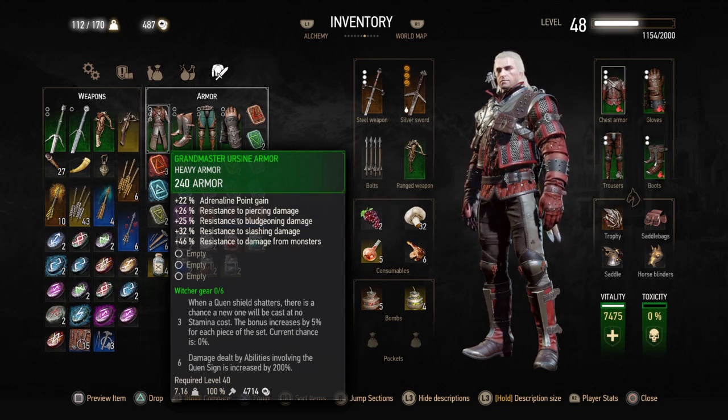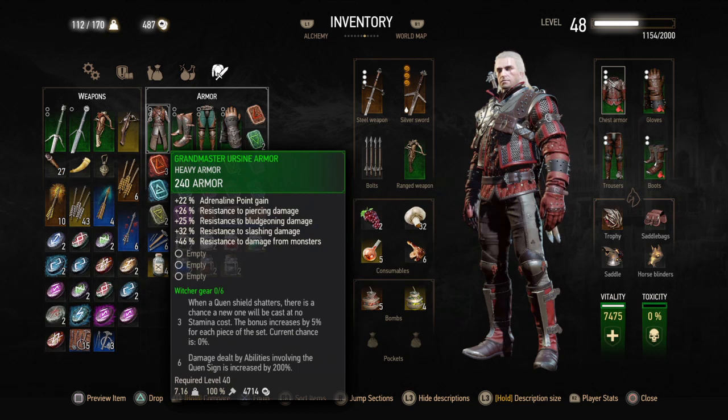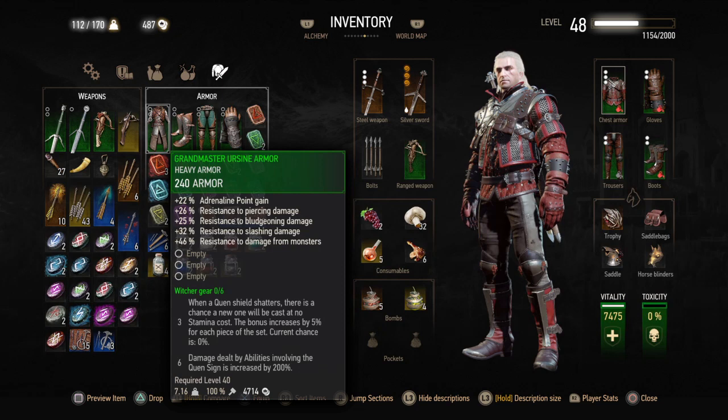You get adrenaline gain, which works with the swords. You get resistance — piercing, bludgeoning. You get 46% resistance from monsters, then three slots. I'm going to use the Runesmith to hook this up too. Take a look down below at the Witcher gear bonus. You don't have to have all six equipped — just all the armor. A minimum of three: when a Quen shield shatters, there's a chance a new one will be cast at no stamina cost. The bonus increases by 5% for each piece of the set, so that's 20% when you use all four pieces.